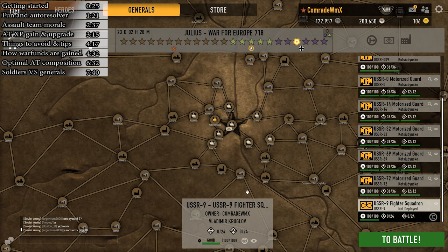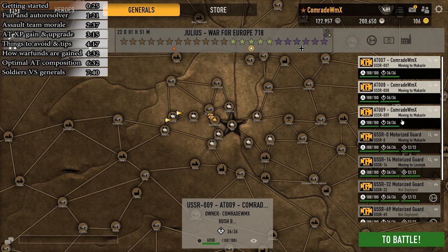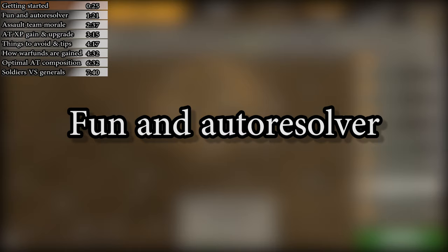Once deployed, your ATs can be selected and moved by dragging, with mass moves done by holding shift and checking the ATs you want, or using control if you want to select individual ATs.